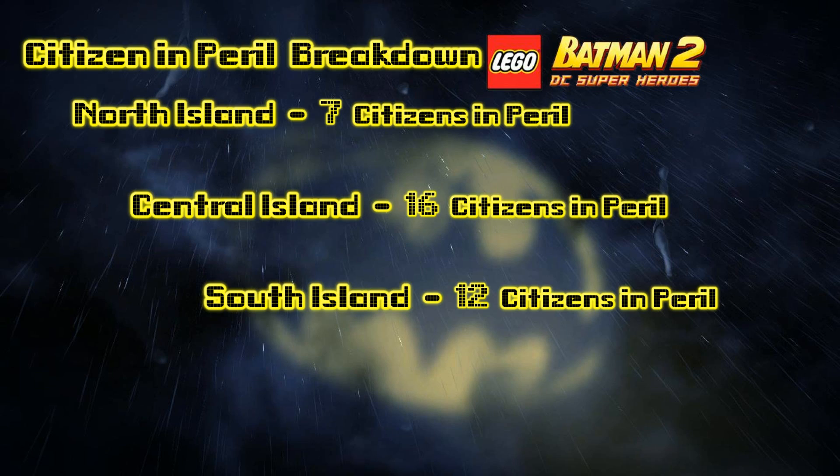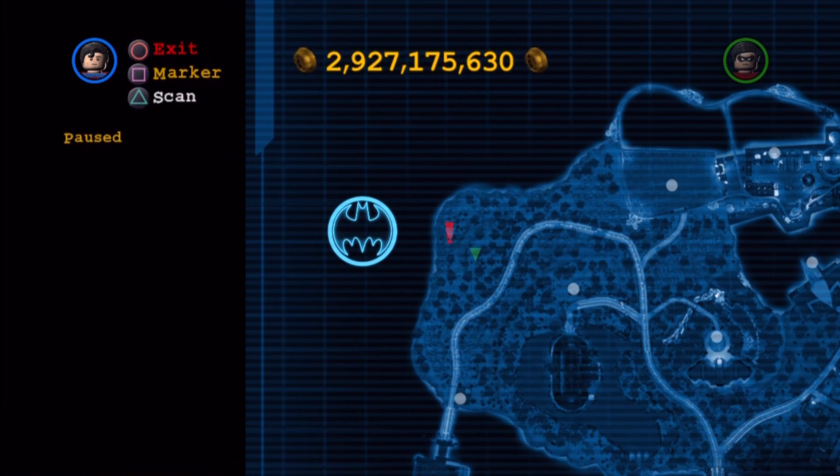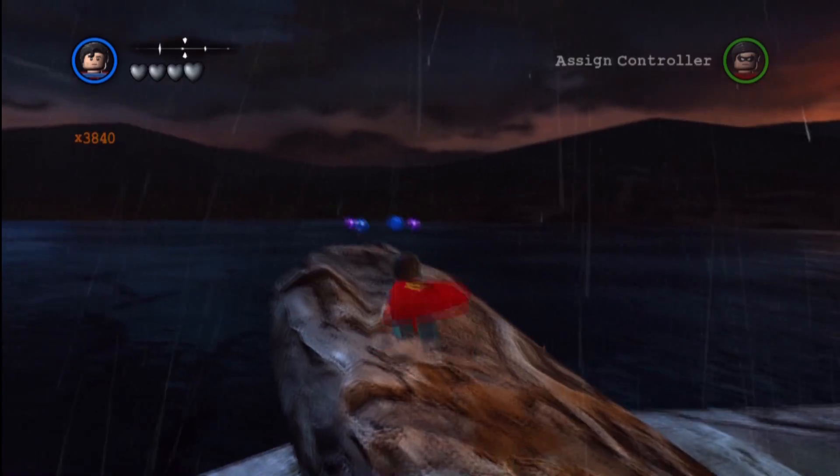So again, we broke these up by island. You can see North Island has 7 citizens, while Central has 16, and that leaves the last 12 for the South Island. Of course, there is 15 for the story mode as well, so a total of 50.